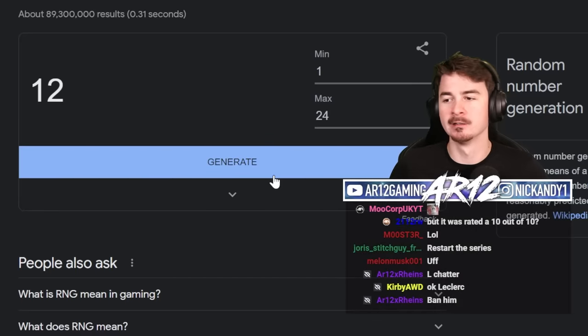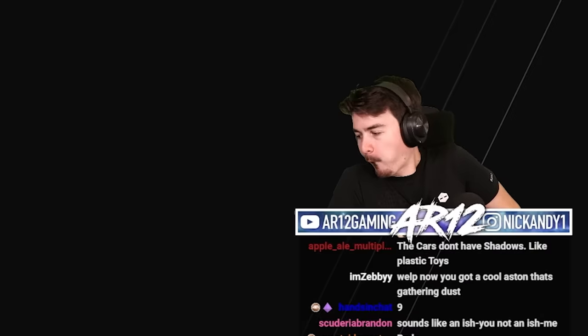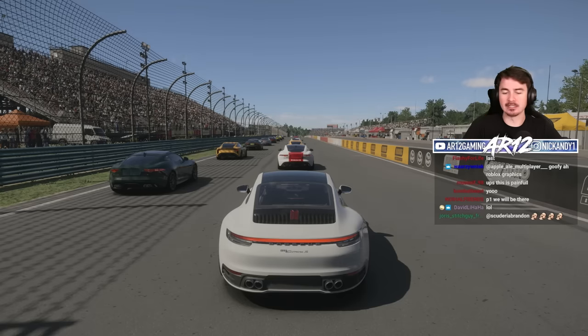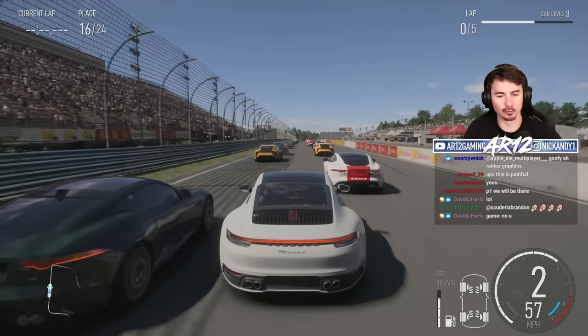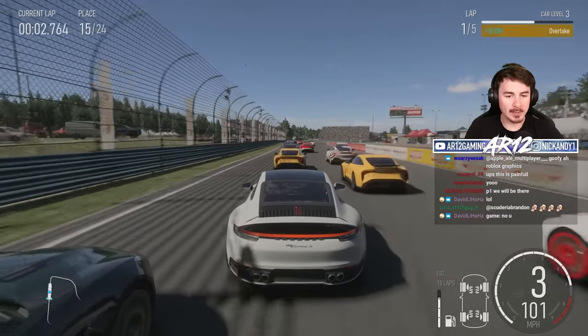Back to the RNG. Two things would fix this car: number one, weight reduction makes any car better; and number two, if I could make it rear-wheel drive instead of all-wheel drive — like a Carrera instead of a Carrera all-wheel drive — then it would have been great.